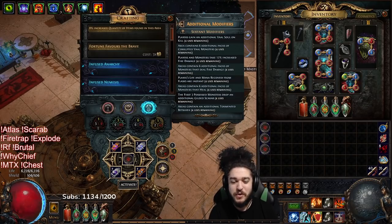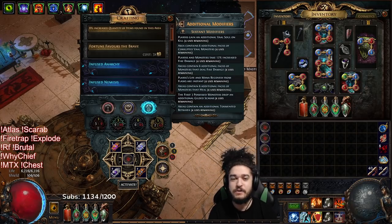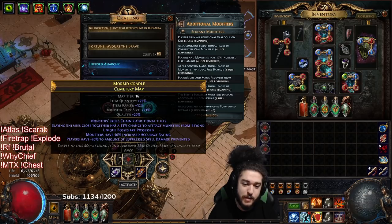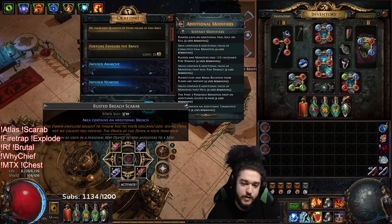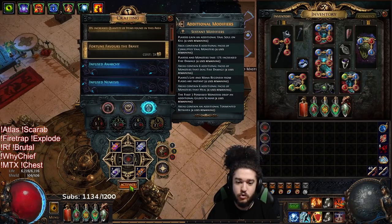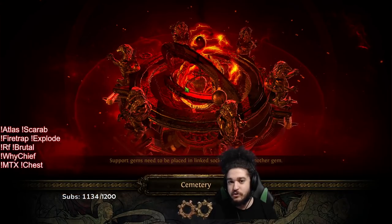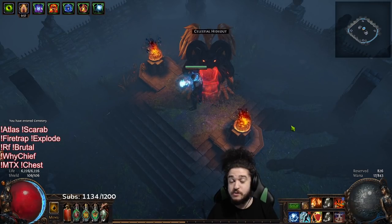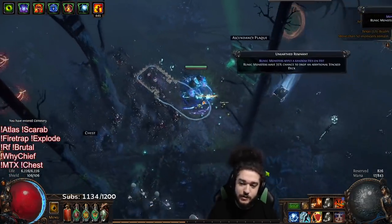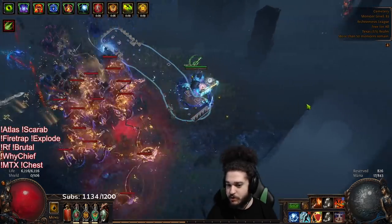Welcome everybody. Today I wanted to give you guys another variant of Righteous Fire that is significantly more expensive with a lot more downsides, but technically a lot more fun. We're just going to jump right into a T16 cemetery map with possessed beyond bosses, breach scarabs, expedition, legion. Entry level into doing something like this is around 20 exalts. This character has about one third the single target of my level 100, two times the gear investment, worth around 40 exalt right now.